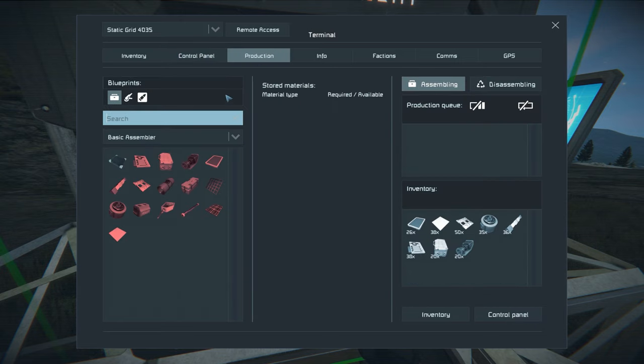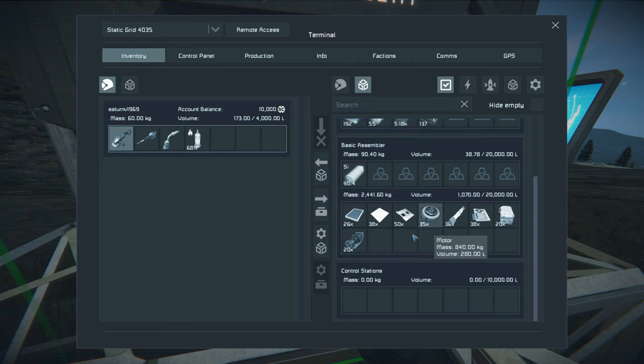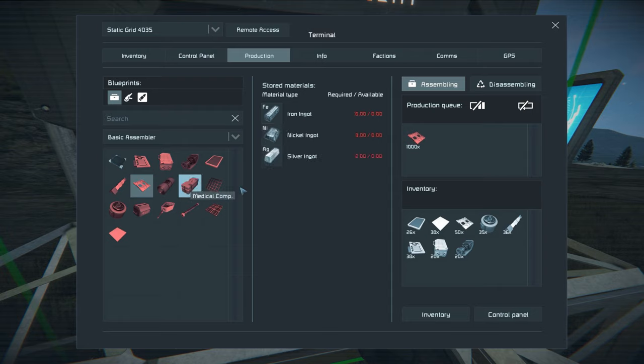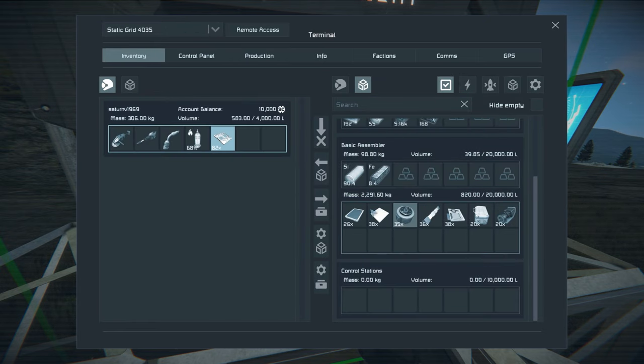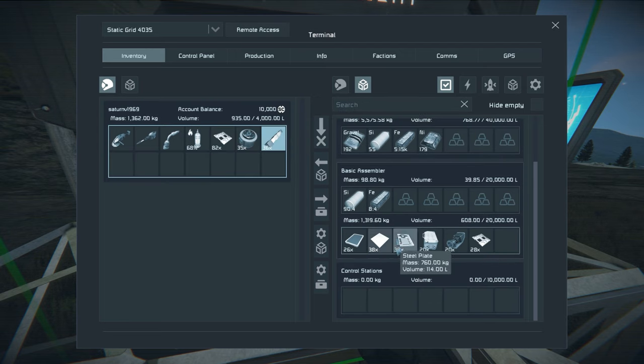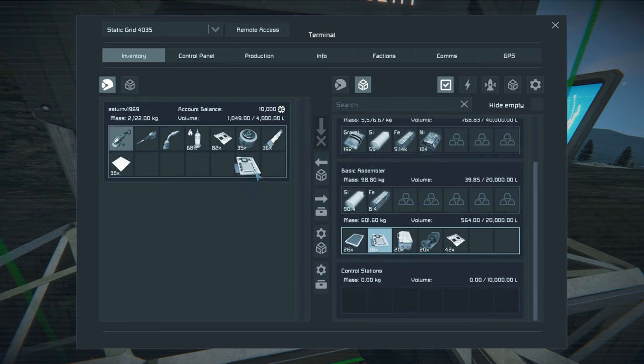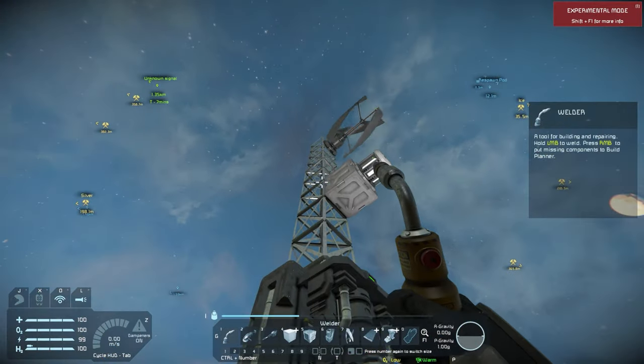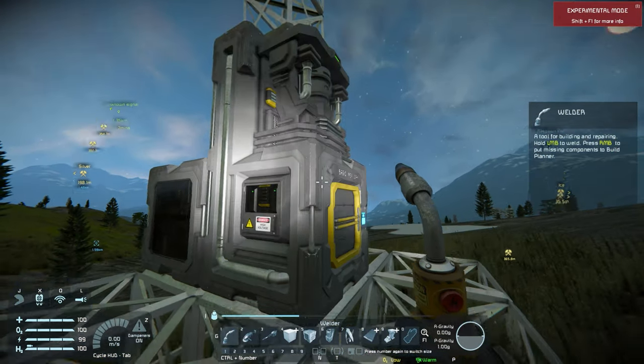At this point it's probably worth my time to go through and build another wind turbine. I know I need some interior plates for a wind turbine - just over a hundred of those. I'll grab everything I think I might need from in here as we're building stuff up.